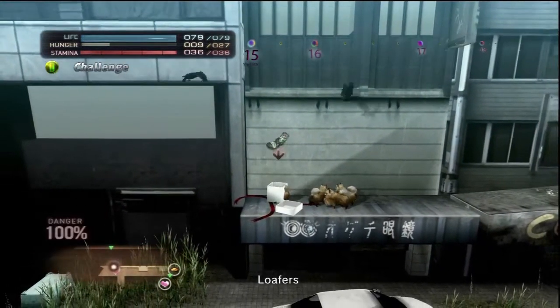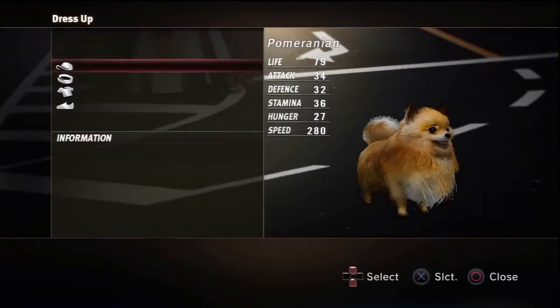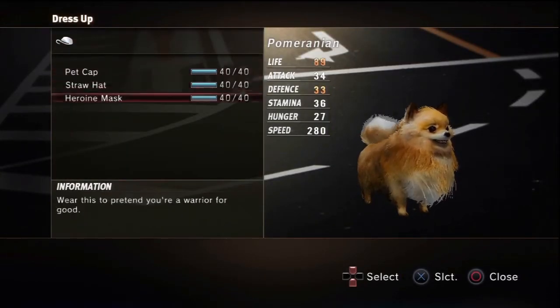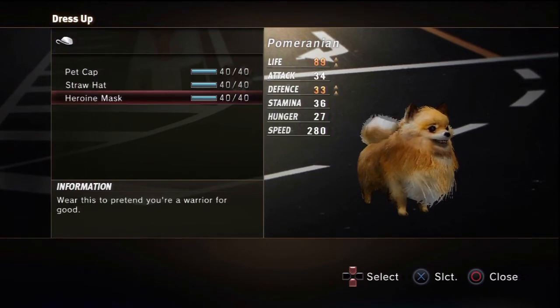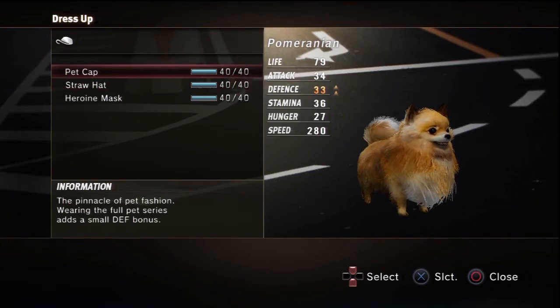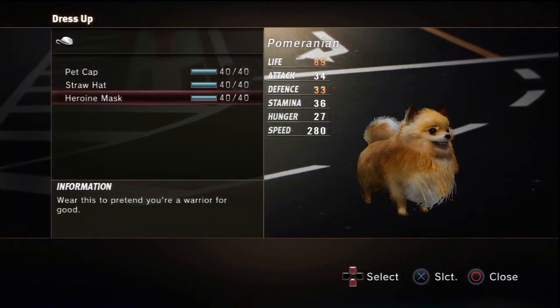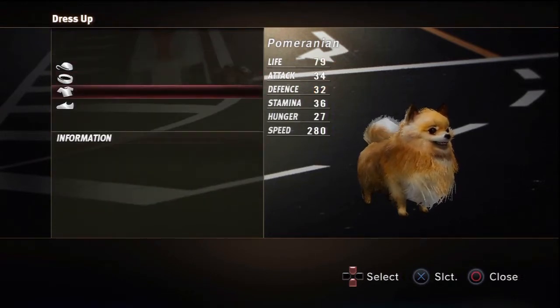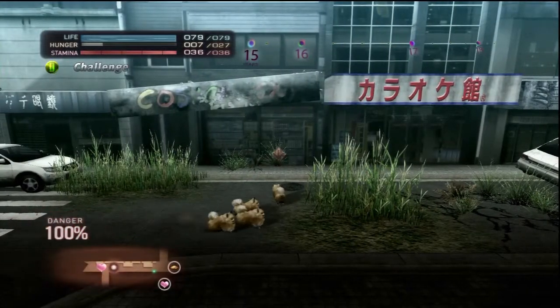Another present spot - we got loafers! This brings me on to the other fun part of this: the dress up section. As you can see I've unlocked a few different things. These things you can put onto your little Pomeranian or animal of your choice and it changes their stats. For example the pet cap gives me additional defense, the straw hat gives additional defense, the heroin mask gives me life and defense. I've got a raggedy jacket, and I've got loafers which give me extra attack - so let's put the loafers on. Hey look, my Pomeranian is now wearing loafers, because we're just that cool.